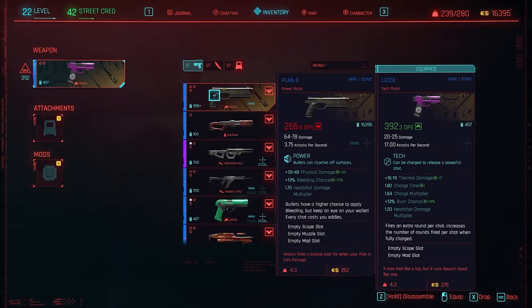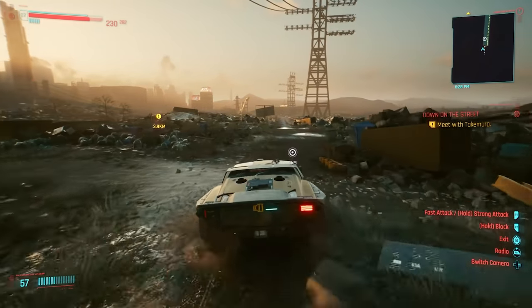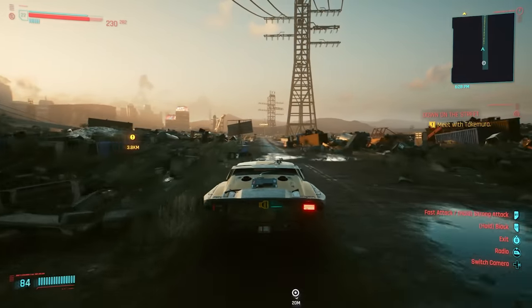Right now I'm using Lizzie's tech pistol, which is just ridiculously good — you can get that inside of Lizzie's bar when you go talk to Judy. But the Plan B Pistol, while it shows less DPS, that's because Lizzie's pistol has a charge attack that does a ridiculously good amount of damage. The Plan B is going to be quite a bit better for just getting plain headshots. But that is all for today's episode — I hope you all enjoyed it. Thank you so much for watching. I'll see you all in the next one.